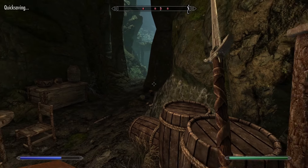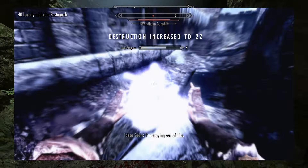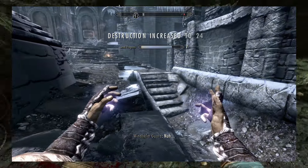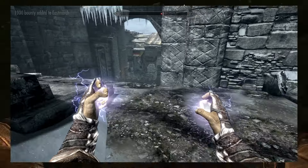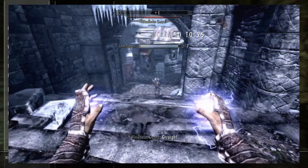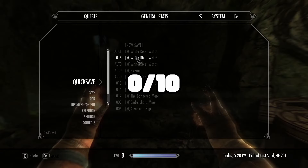Next up is Thunderbolt — same as Lightning Bolt but 60 damage. The sad thing about Thunderbolt is it does more damage but does not have Chain Lightning's chain effect, which made that spell so powerful, and it costs way more — 340 magicka. Chain Lightning is actually better than Thunderbolt in every way, which is funny. Thunderbolt — zero out of ten. If you use this, you're a bum.